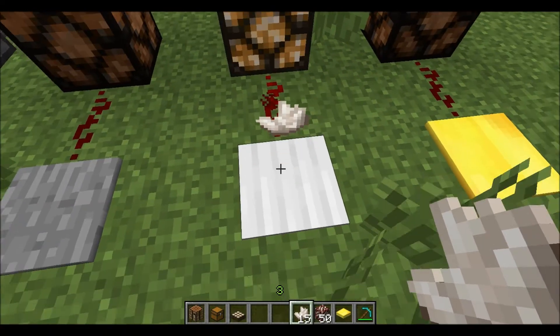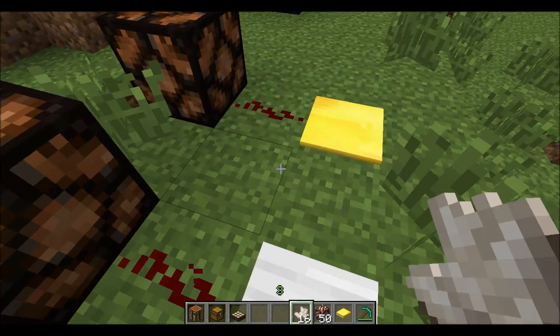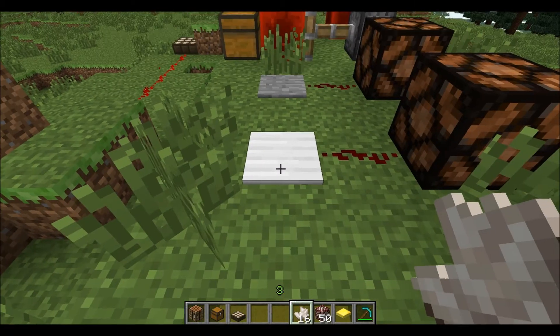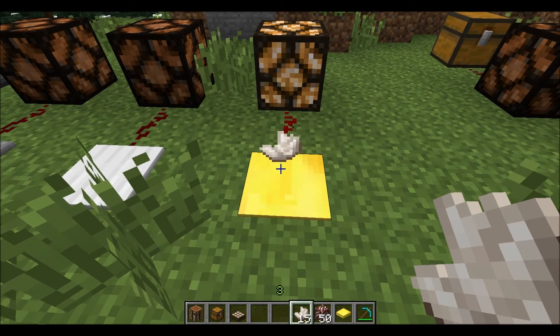Here's the light weighted pressure plate — same as the heavy one, standing on it won't turn it on. But throw an item on it and it turns on.